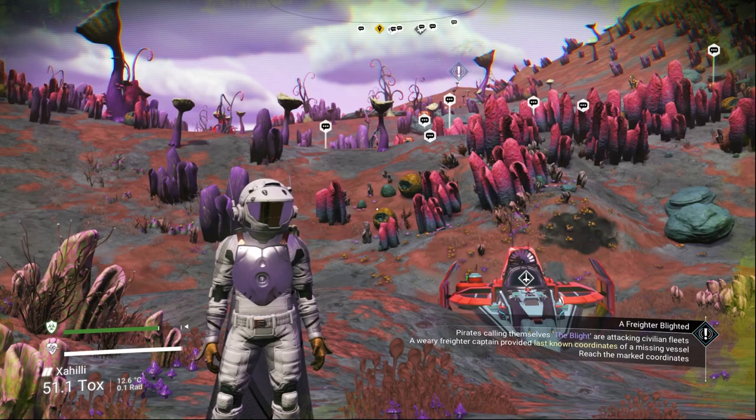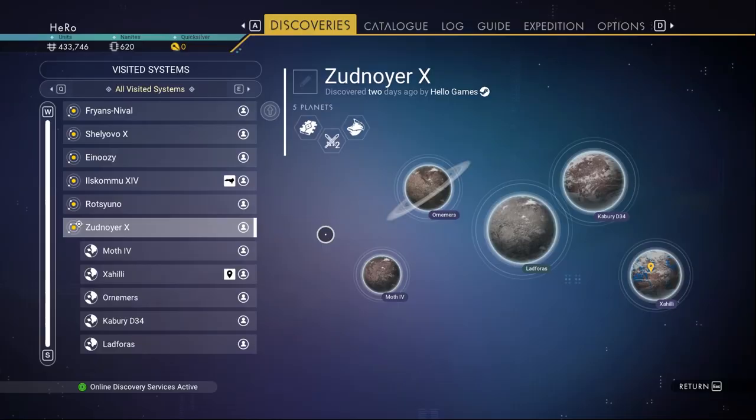In this video, I'm gonna show you how to find, for Expedition 6 mission, Gravity Balls in just less than one minute. So let's get into it.